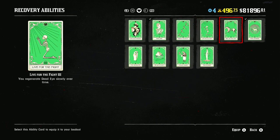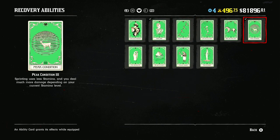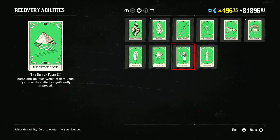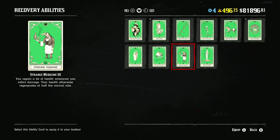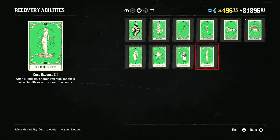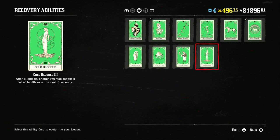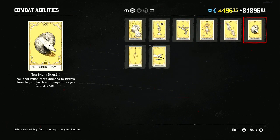For defensive ability cards, Fool Me Once and Never Without One are solid options. For recovery cards, Iron Lung and Peak Edition are your top two — I highly recommend both. They are probably the best cards in their respective categories. There are a few others like Strange Medicine and Cold Blooded that are great for Call to Arms or legendary bounties, but for PvP, stick with Iron Lung and Peak Edition.